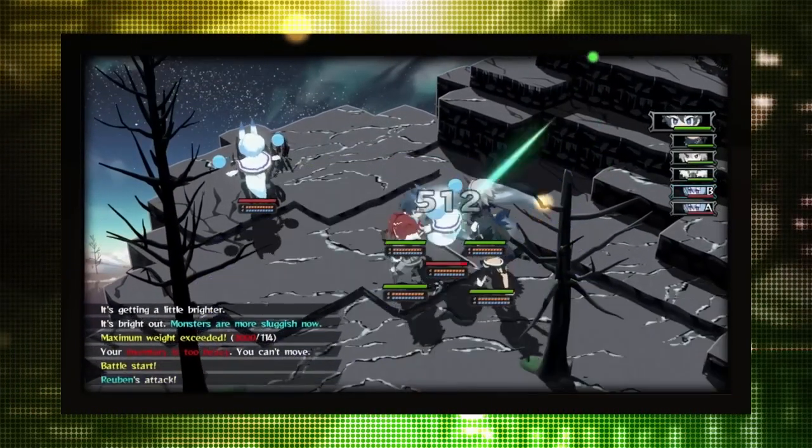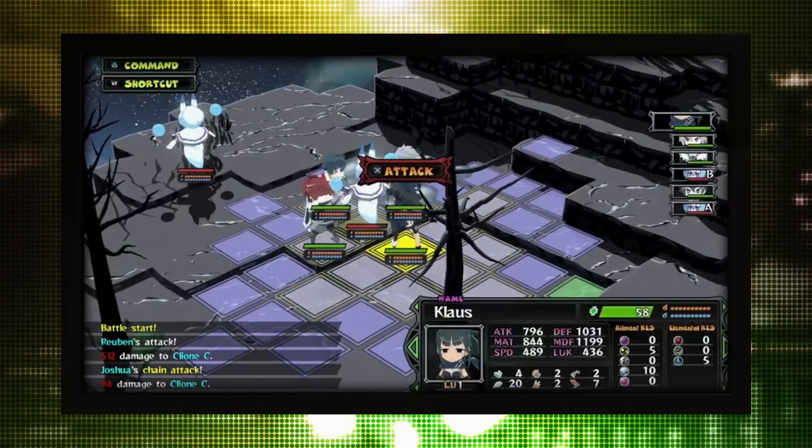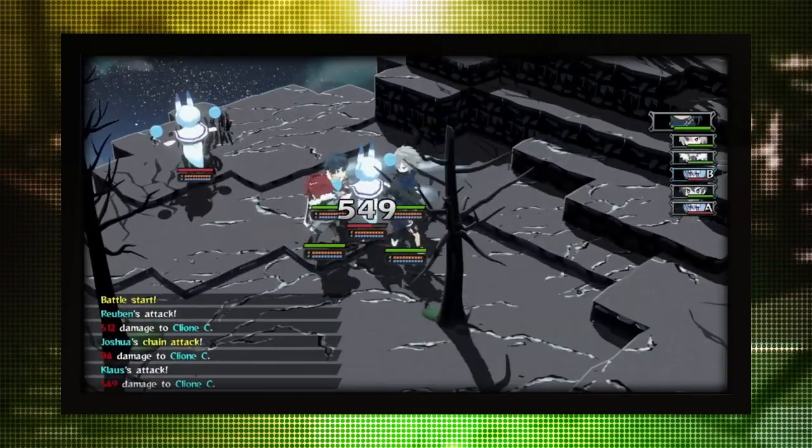In some circumstances, party members can team up against enemies within their range. Experiment with party placement to hone your battle strategies.